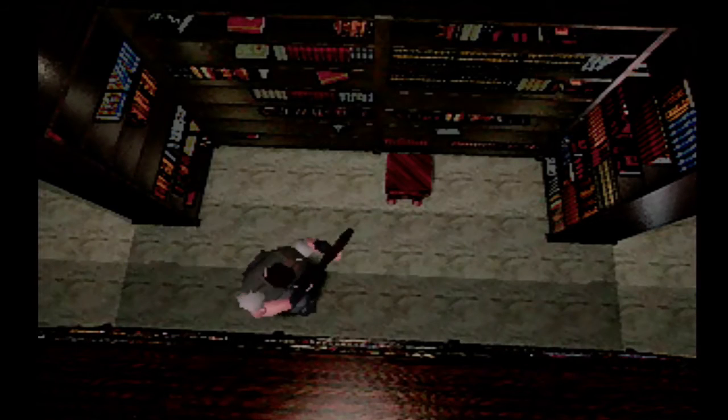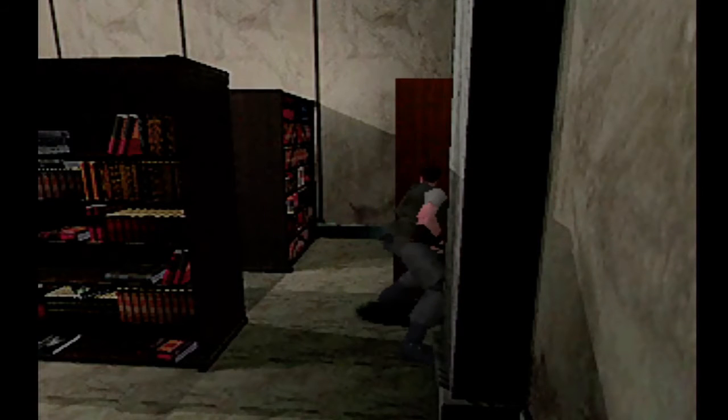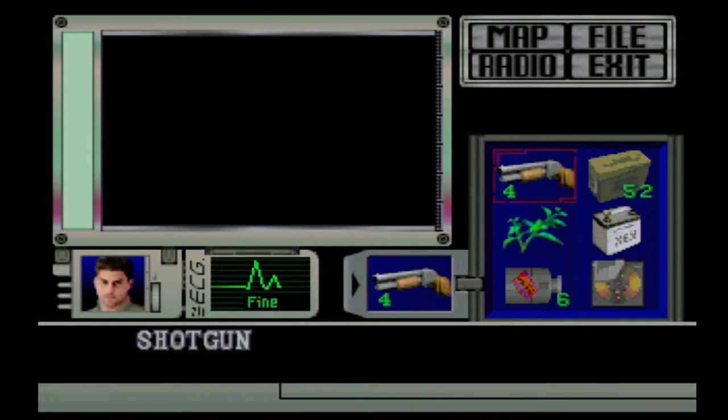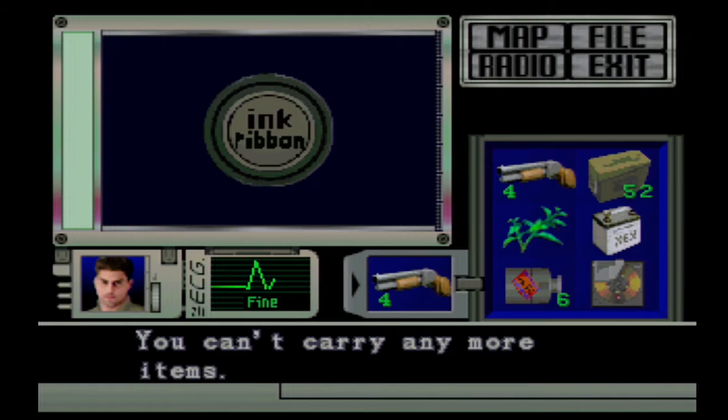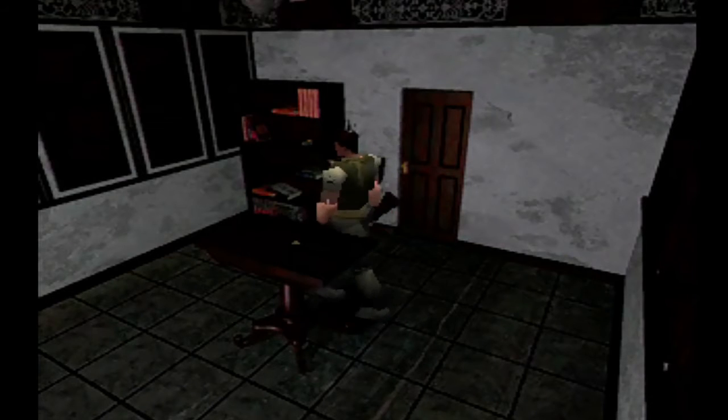Now we need to go to this other side. I don't think you have to come in here — I believe this is just optional. Yeah, see there's a clip in here you can grab, but I don't have room for it. Oh, there's ink ribbons — I need the ink ribbons! I can't use this — damn, I would like an ink ribbon though.